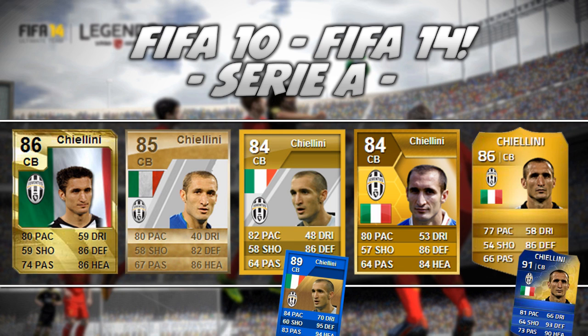Next up we have Giorgio Chiellini, one of the best centre-backs in the world. It's funny to see just how much hair he had back in FIFA 10 — he definitely had a full head of it, but now he is as bald as ever. He's kept amazing pace, around 77 to 82, and his ratings have been between 84 and 86 across the FIFAs — just really solid. He got the Team of the Season back in FIFA 12, didn't get one in FIFA 13, but he's got another one this year and it's a 91-rated one, which is absolutely disgusting. He's been really cheap this year and just a really overpowered centre-back.